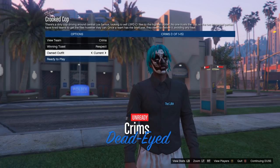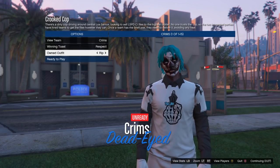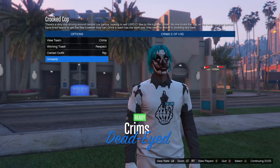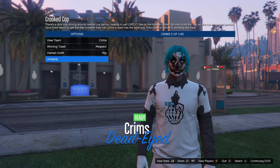Once you're on the clothing menu, go down to owned alpha and scroll one to the right. The band vest shirt should now merge onto the outfit we saved earlier, which should give you the ripped shirt.